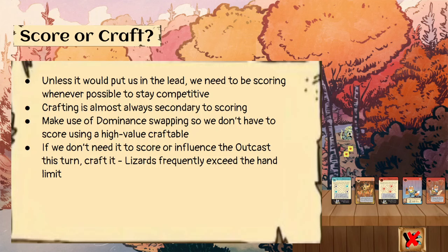If we don't need to score or influence the outcast with a card, we're going to want to craft it. We draw multiple cards a turn and will frequently exceed the hand limit because we spend cards on scoring but not much else. With two suits of scoring available, we draw three cards per turn and score with two maximum, so we get a net gain of one every turn minimum — meaning we will exceed the hand limit and have to discard.